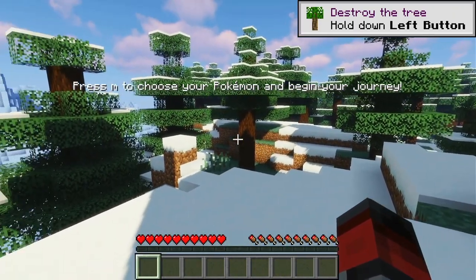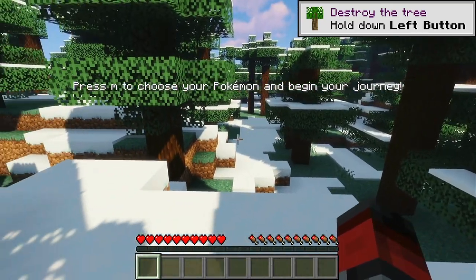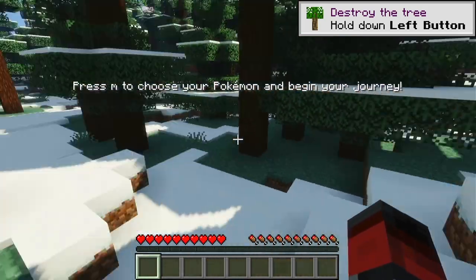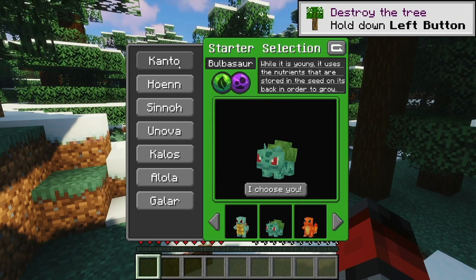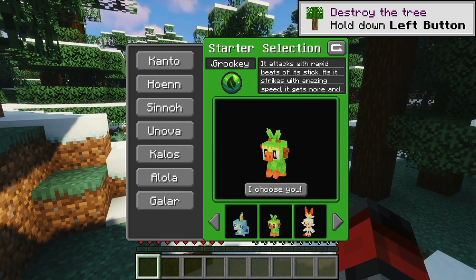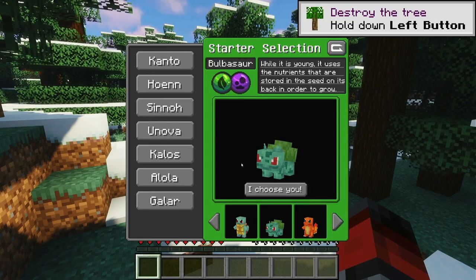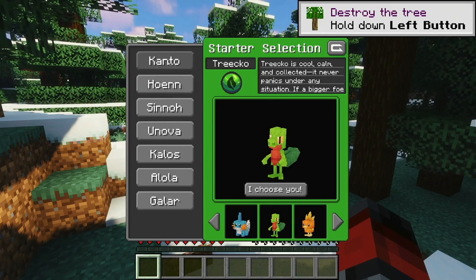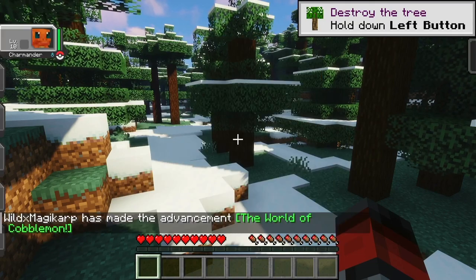With that out of the way, today we'll be playing Minecraft once again, but I'm trying out a mod I've been seeing a lot of hype about — it's called Cobblemon. So we're going to start our journey right here by selecting a starter Pokemon. Unfortunately, the one region they don't have is Johto, which is my favorite, since Silver was the first real Pokemon game I played. I'm going to keep it classic and go with Charmander.